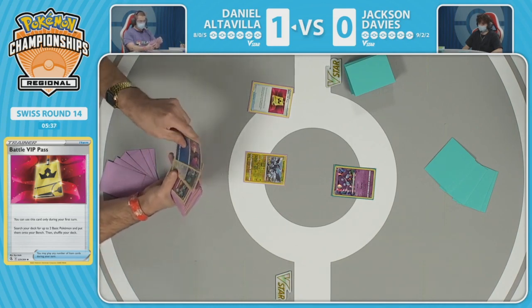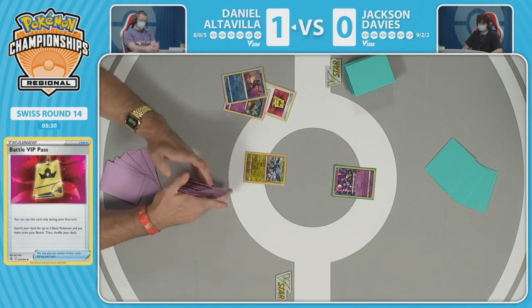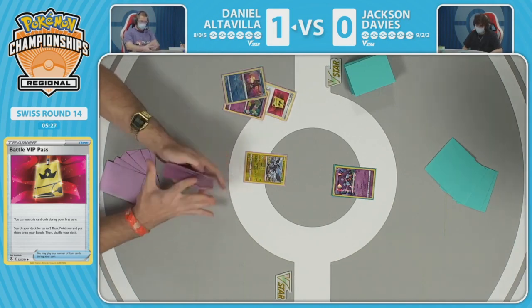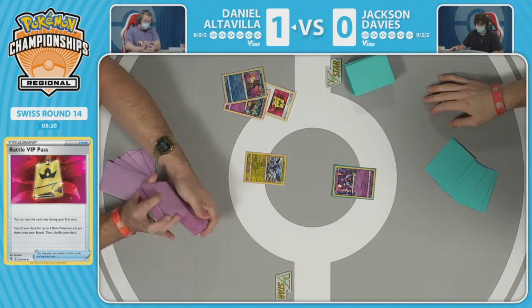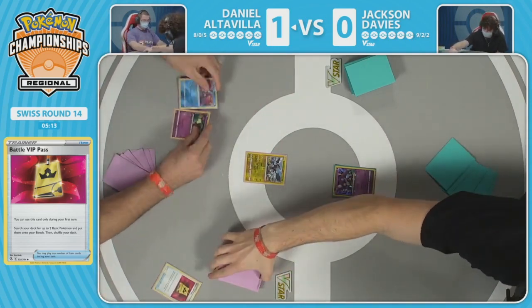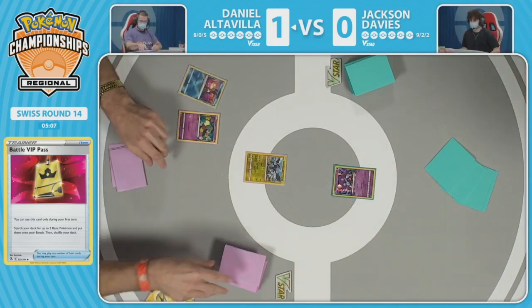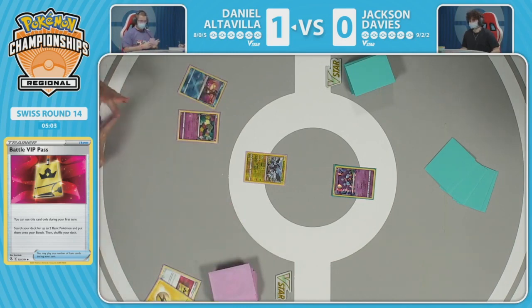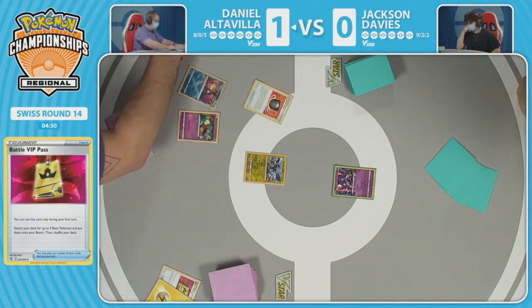The Scoop Up Nets are cards you want to know about first — how many pivots do you have? It's more likely you use them already with Comfey than having them stuck in prizes. Players double Scoop Up Net Radiant Greninja to get more concealed cards. When you have Galarian Zigzagoon in your list, you use Scoop Up Nets in a very different way — you almost have to conserve them differently because you're burning them on Comfeys or moving damage off the board especially in single-prize spread matchups.